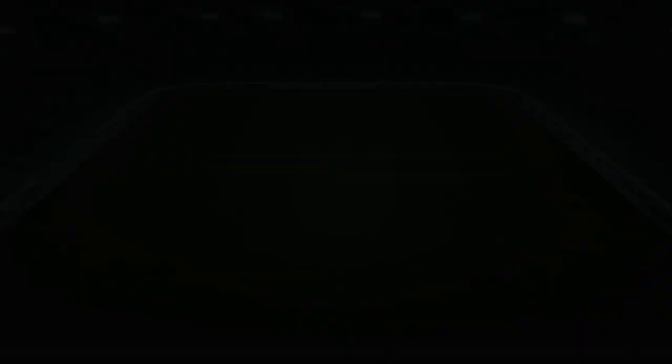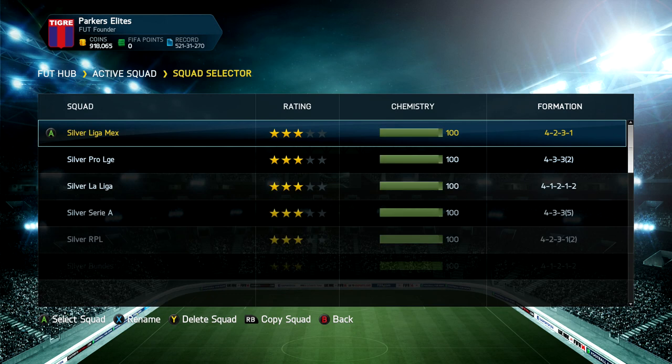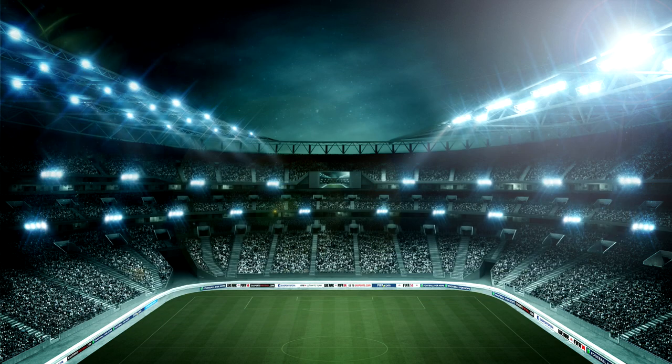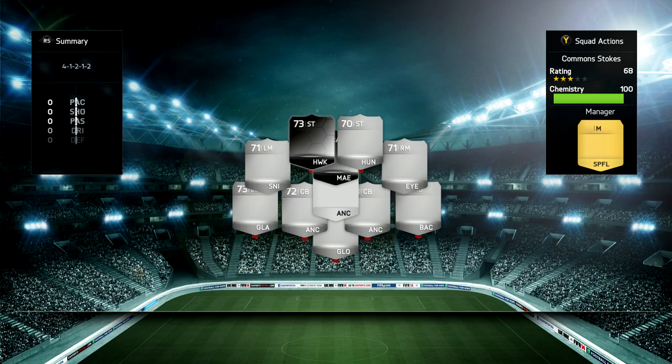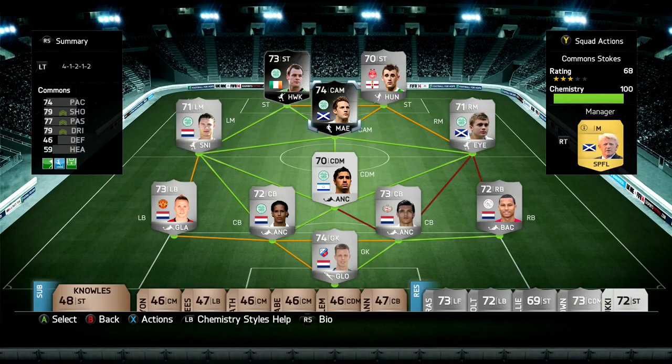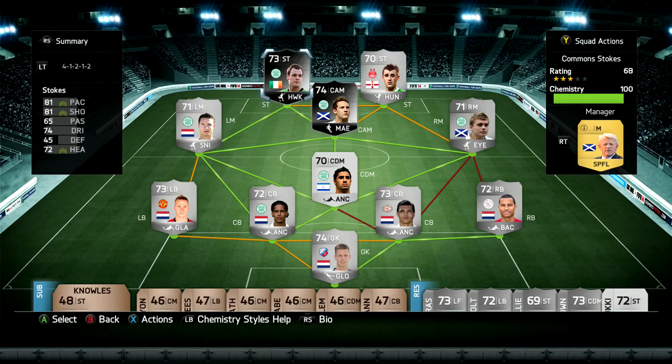Carrying on — I've showed you so many squads already but I do have absolutely loads and even more teams that I haven't even got in squad slots. Next one is my Commons Stokes squad. You've probably guessed who's in this team: you've got Commons, you've got Stokes, you've got a few SPL players and some Dutch players. So I've got my Inform Commons up here and then I've got my Inform Stokes. Inform Stokes isn't too great though.